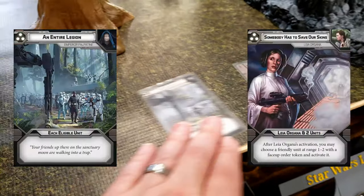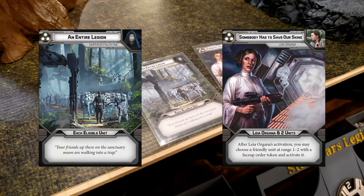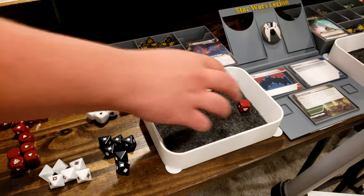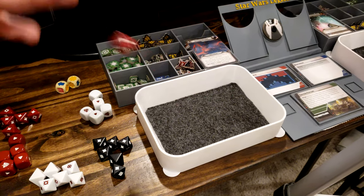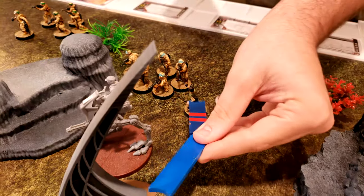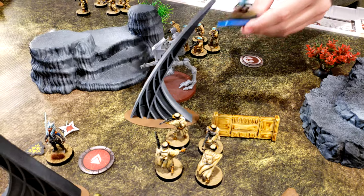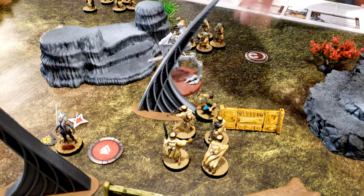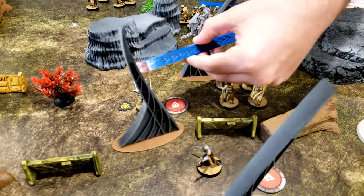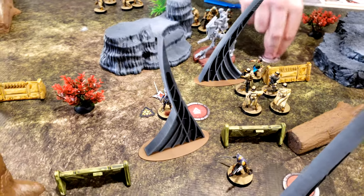We have an entire Legion and somebody has to save our skins. Carter, roll the dice — you've got to tell us what you want before you roll. I'll take shields. George first. There's a gap there — up to there, and I'm going to cover her and herself for a dodge.